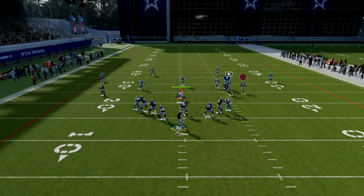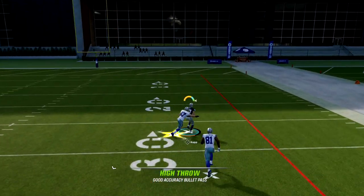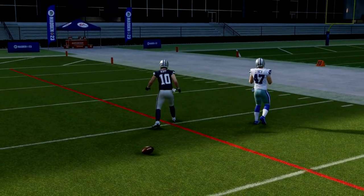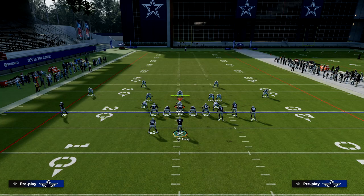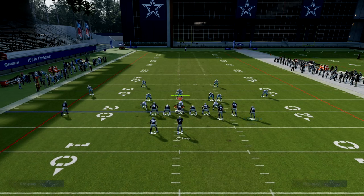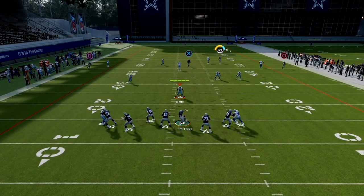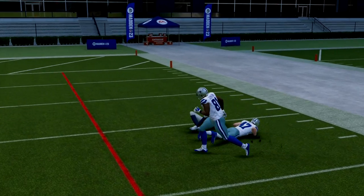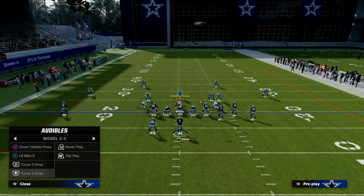If we run this with our bunch to the wide side of the field, we are going to absolutely destroy cover four over the top for an absolute laser. If the ball is on the left hash mark, we want our bunch to the right. If it's on the right hash mark, simply flip the play. Cover four drop is one of the best defenses in the entire game, and this fade absolutely destroys it over the top.